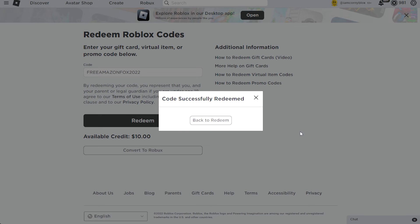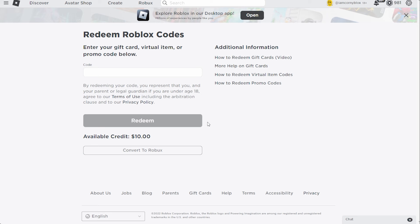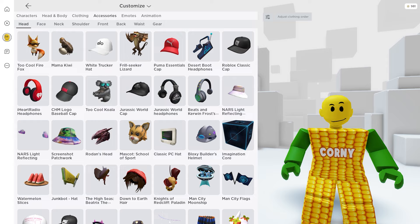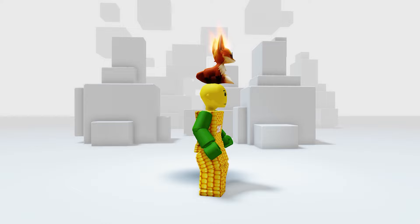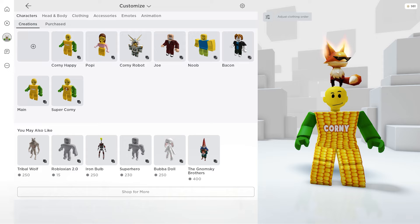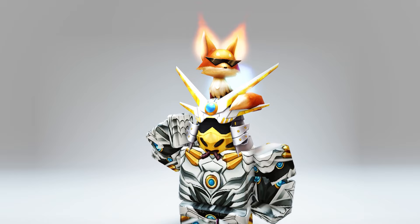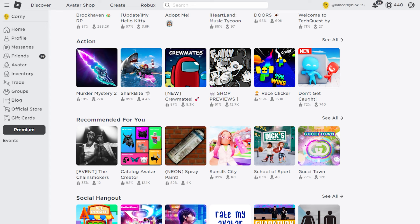Now let's check the item in our inventory — in Accessories, head here. Here it is! This is super cool and it even has fire animation on its ears. Let me try it on my Roblox avatar. Guys, look — yeah, this is so epic!